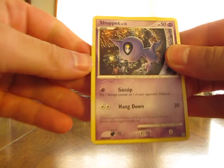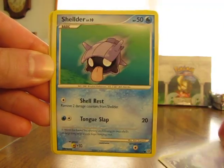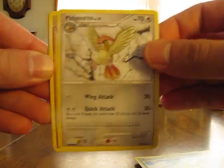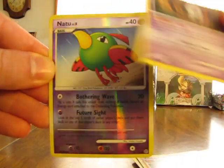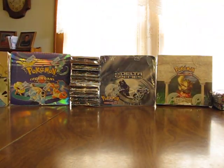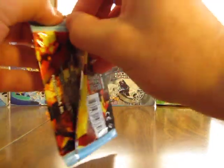So we start this one off with Snorunt, Rattata, Shellder, Magmar, Sunkern, Pidgeotto, Vibrava, Unknown O. Natu Reverse, which is just a common. And a Sharpedo. Nothing too special so far. If you watched the first video, I pulled a Smeargle holo from the Neo Discovery.